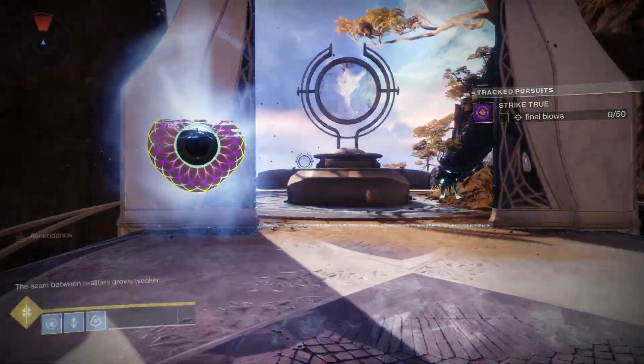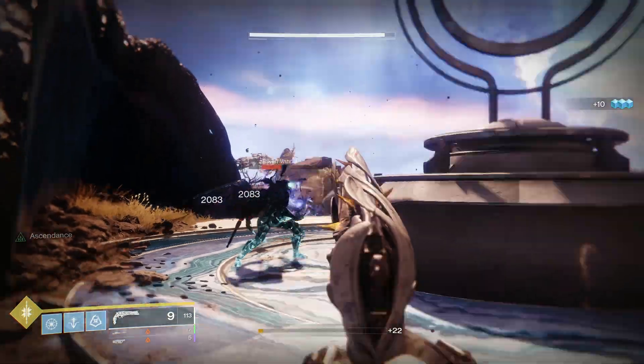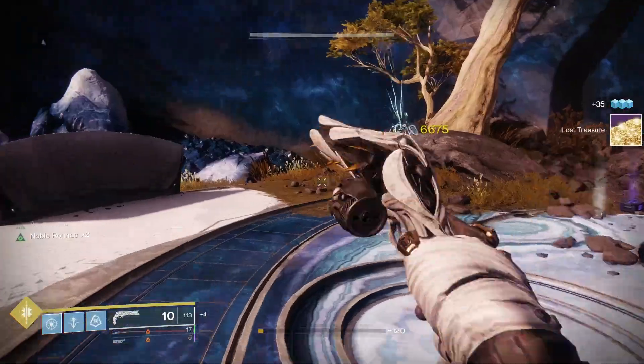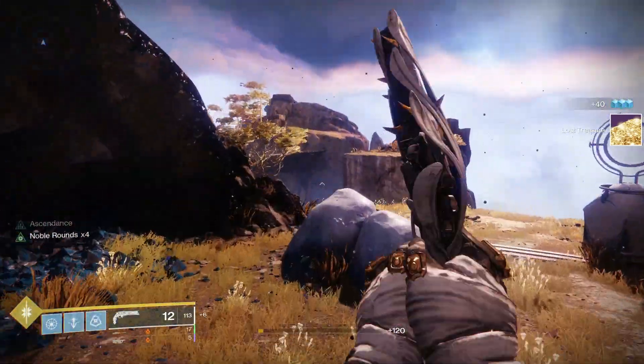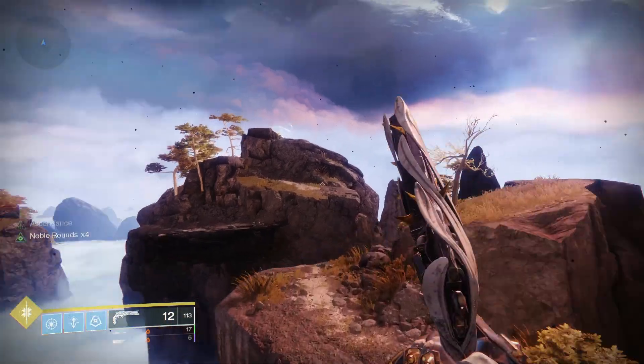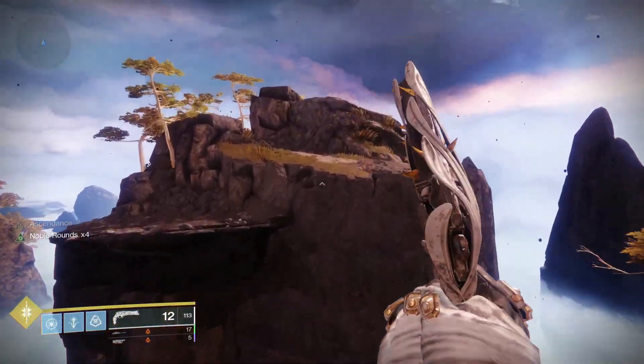You're making your way to the Spine of Gears. As you can see through the little white ripples, the portal is behind the second island that you can jump to.